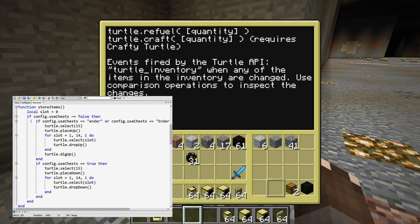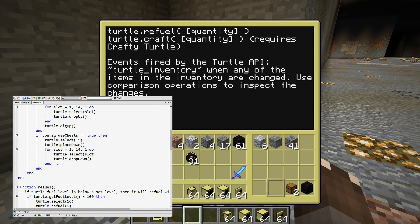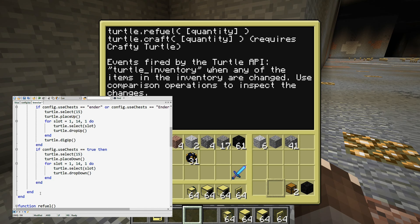And the same is true of course if the turtle has done any kind of storage. We want to select slot 1 there as well. That would make life a bit neater, I think.